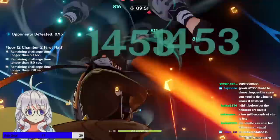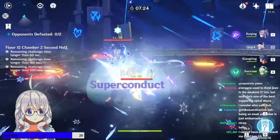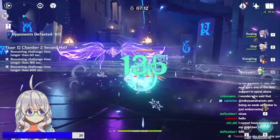Moving on to Chamber 2 — more of the same, 15 of the little Fatui dudes, just the humans throwing bottles. Have AoE for the first half. Second half is the opposite story: there are just two agents, and that's it.